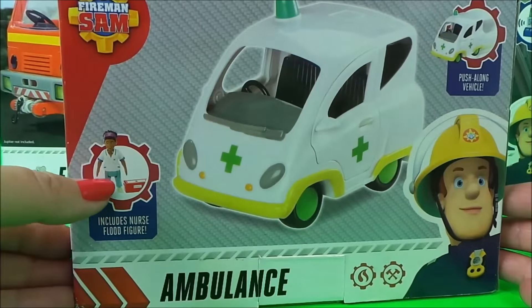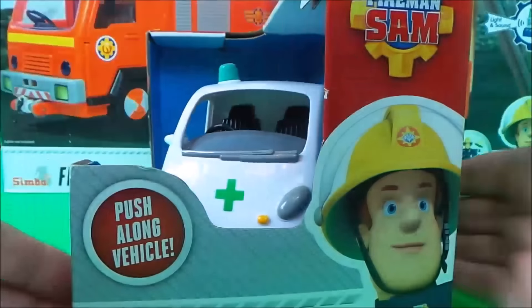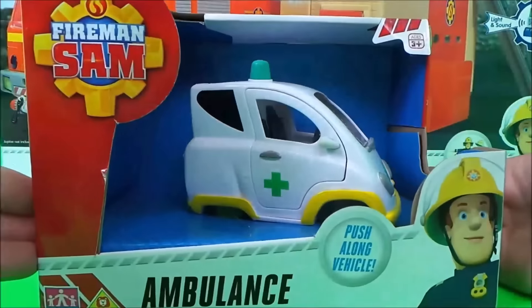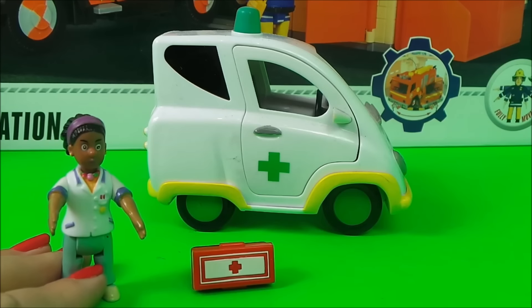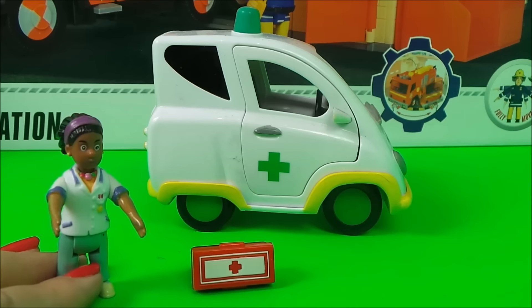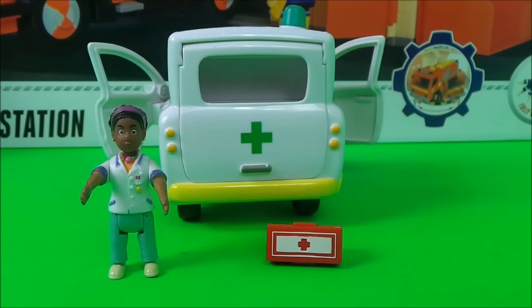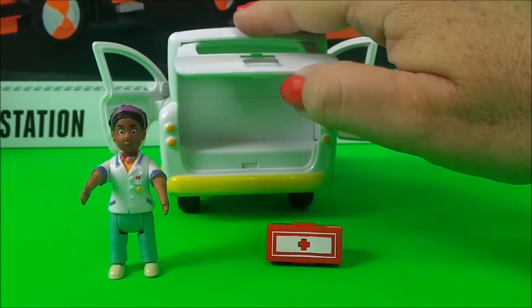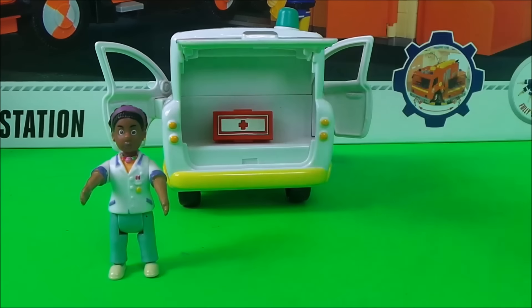Elvis is demonstrating the ladder — this is a very cool toy. Next we have the push-along Fireman Sam ambulance. Let's take a look at the box. Here's Nurse Flood, and it includes her medical box as well. Let's take it out of the box and have a closer look. Both the doors on each side open up, and also the door at the back opens up, and this is where Nurse Flood keeps her medical box.